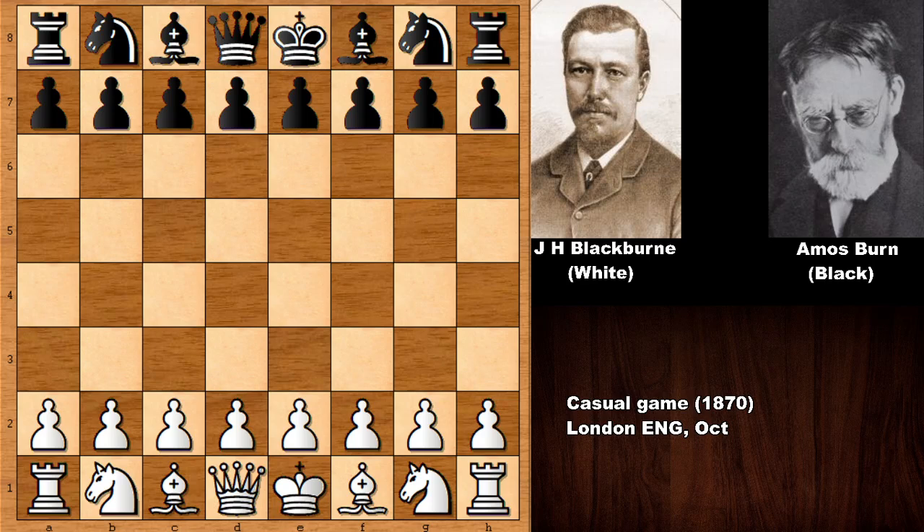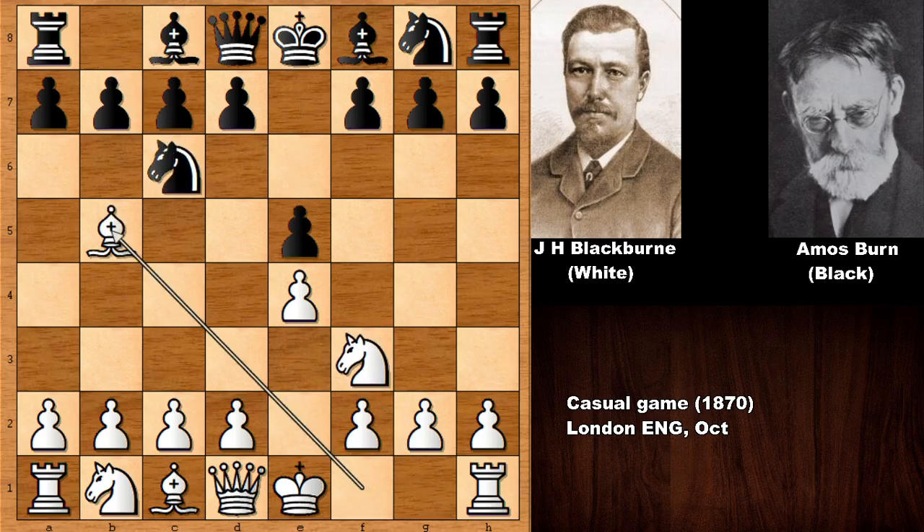Joseph Henry Blackburn starts the game with e4, e5, knight to f3, knight to c6 — and we have the Spanish game. In this position Amos Byrne played the least popular move: knight from g to e7. This is known as the Cosio Defense, the least popular way to reply in the Spanish game. More popular replies include pawn to a6 or knight to f6, which is the Berlin Defense — especially in our times. But in 1870, Byrne played knight to e7, basically blocking his own bishop.